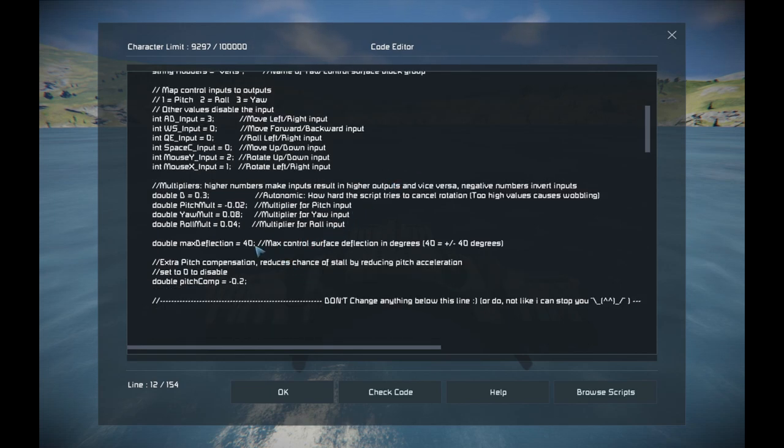The last two are max deflection and pitch compensation. The script looks at how fast you're rotating and tries to make that zero — but that is sometimes not enough, especially with particularly unstable craft. So the pitch compensation input adds something that looks at the rate of change of rotation: not just how fast you're rotating, but how fast the rotation is increasing or decreasing. The sign in front of this should match the sign in front of the pitch multiplier. Don't put this value to one because then it'll cancel all your rotation. You can put it to zero — that'll make controls more snappy but removes a bit of stabilization.